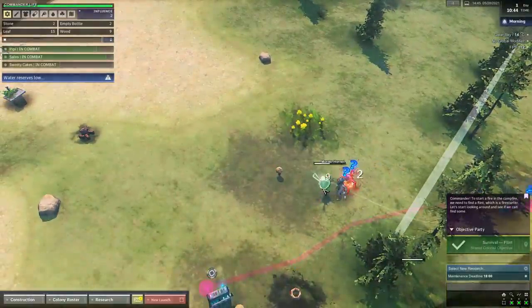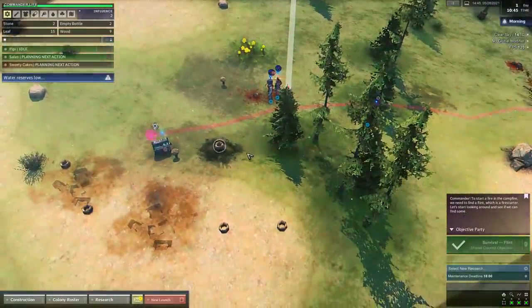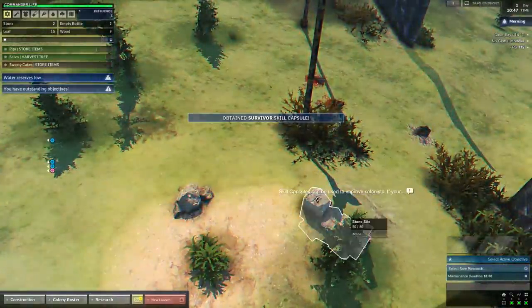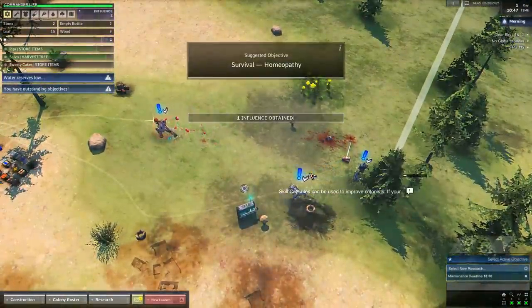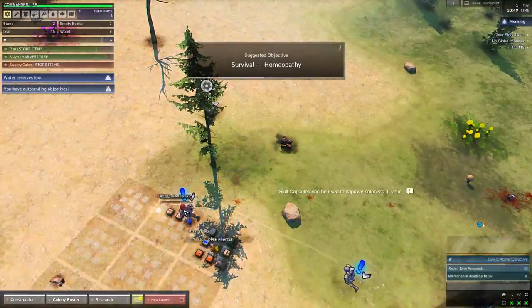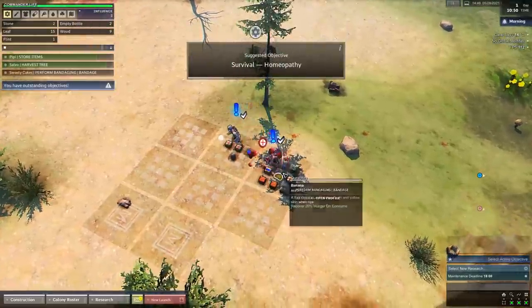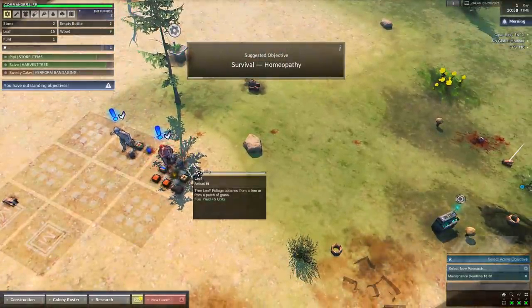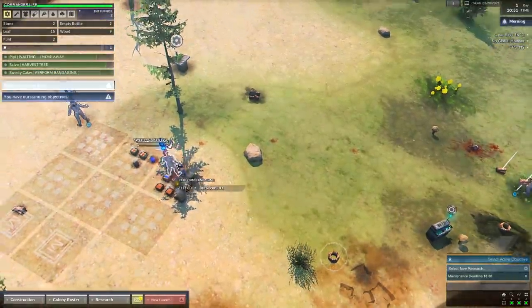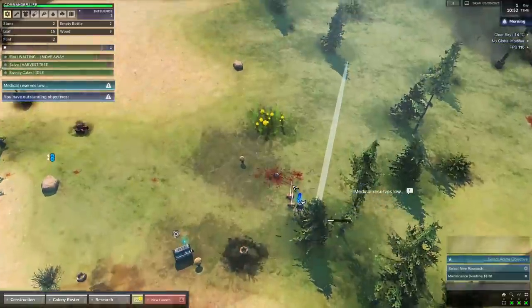Oh no — one of our guys got stung by a megafauna. Kill off the megafauna! Wipe that thing out. Since that objective is done we got a skill capsule for free. I think this guy is bleeding — it looks like he's going to give himself medical care though. Yeah, he's bandaging so he should be alright, but he was losing a very concerning volume of blood.